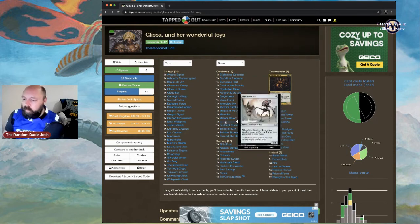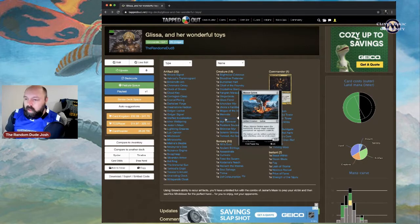Mirror-Sigil Retriever: when it dies, return another target artifact card from your graveyard to your hand. Meteor Golem is solid targeted removal — you can create a pretty cool combo by recurring it. Play Meteor Golem, destroy an opponent's creature, artifact, or enchantment. We want creatures going to the graveyard to trigger Glissa and bring an artifact back.